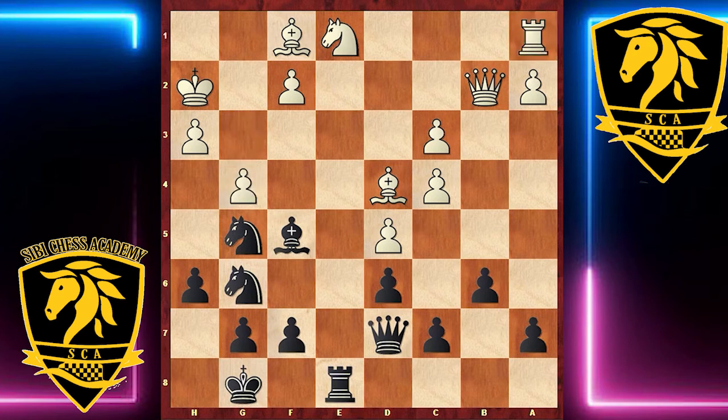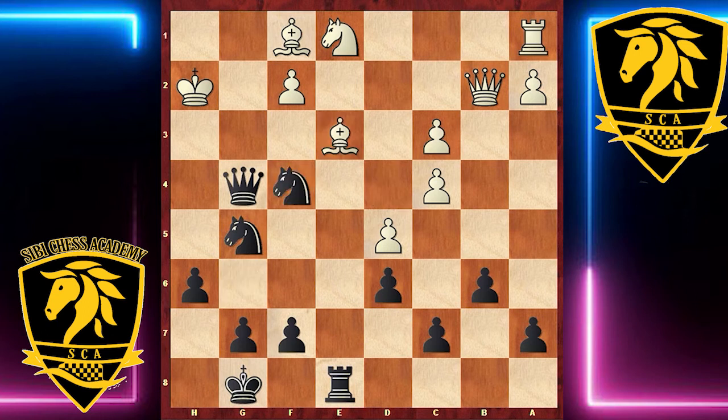In fact, g4 walks straight into bishop takes g4, h takes, queen takes g4, and after bishop e3 Black went knight f4. Queen d2 was answered by rook e5, and seeing no defence to the threat of knight f3 check followed by rook h5, Kuypers decided to resign.